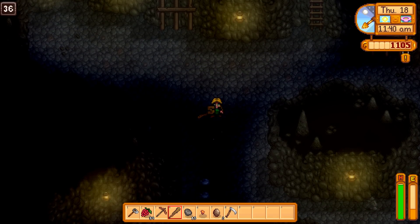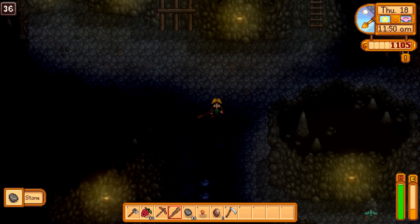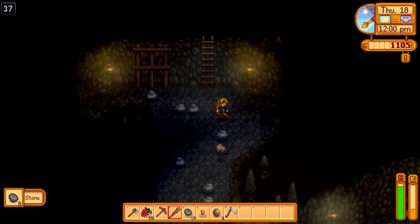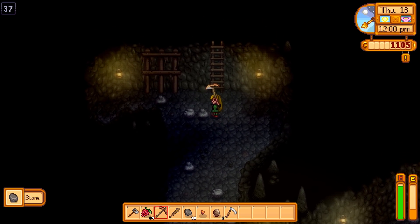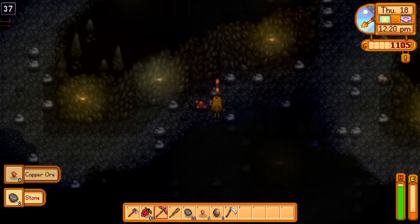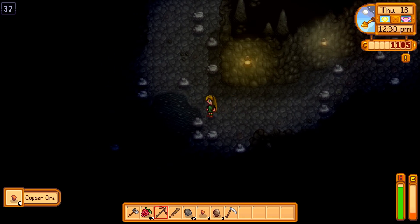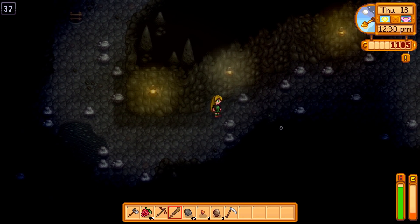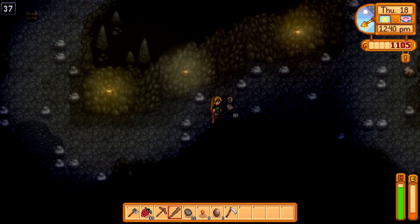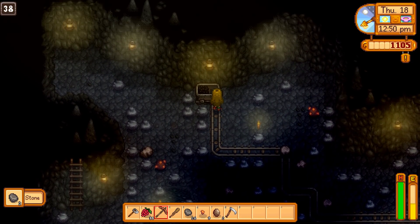I'm fighting on both fronts - my front front and my back front. He is still alive! Come on, ladder - hopefully I can get out of here soon. I hate these floors because they're so dark. I don't have a glow ring. I need to kill you anyways for the combat experience. Oh, coal - definitely need a coal deposit.